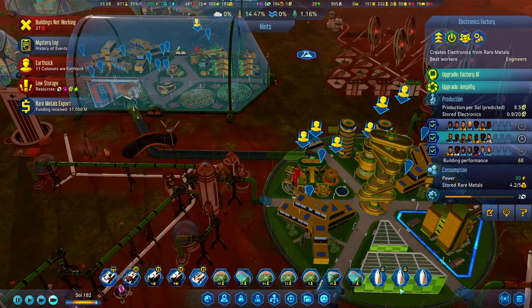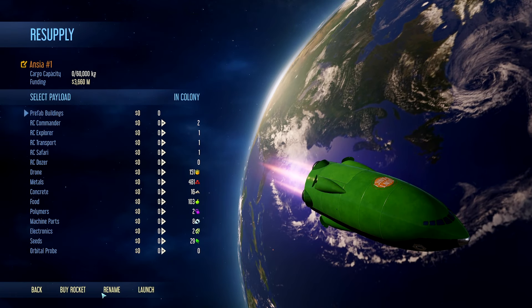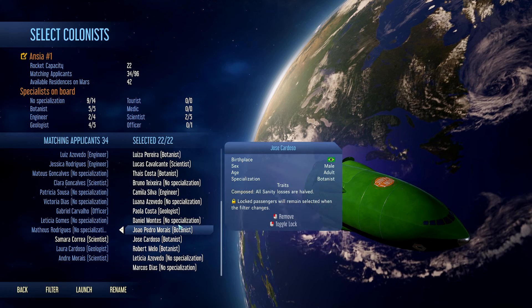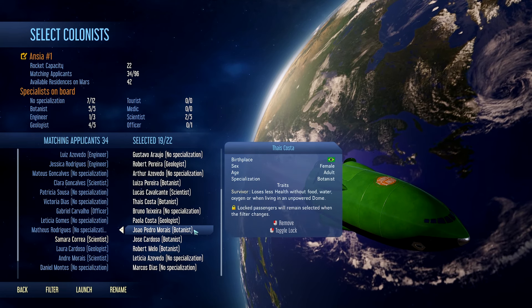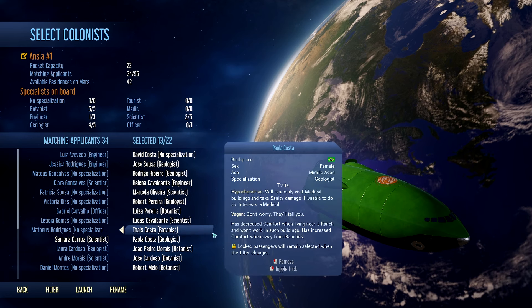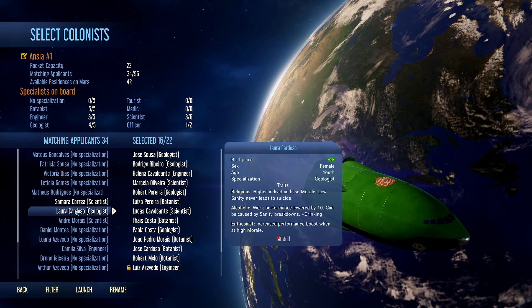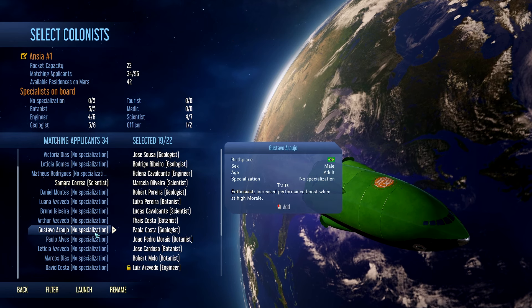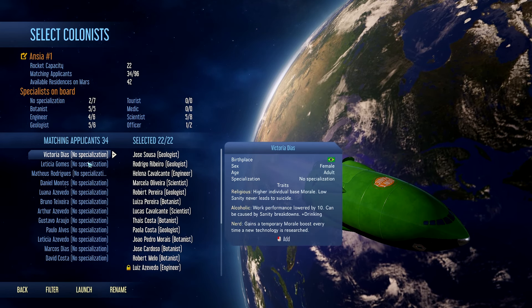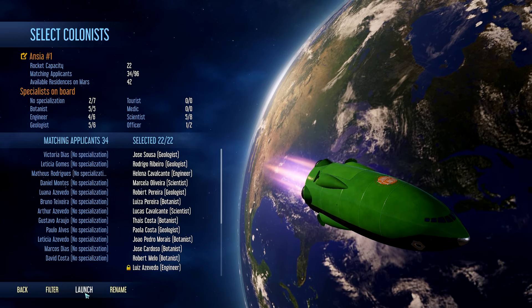We've got some more funding, which means we can go back and get another passenger rocket. I kind of want to remove the no-specialization filter because we need so many more specialized people with basically everything — scientist over here. Then let's top it up with just a few more specializations. Done.